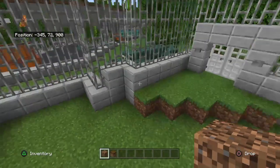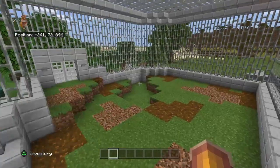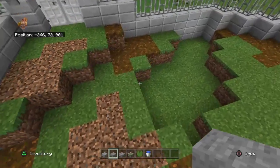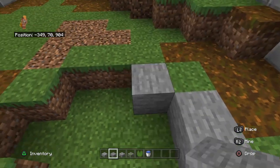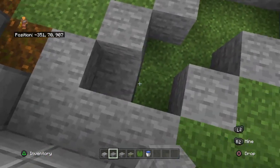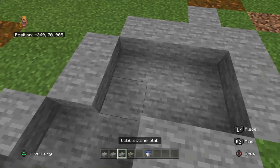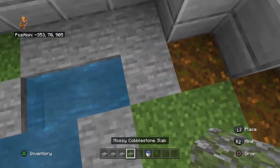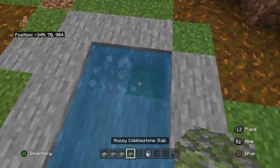First thing we need to do is start terraforming, and then I want to add in the water stuff. I'm going to make it slabs and start by outlining it with stone. Since these are here, I hope they don't drown — I know some things tend to drown in water because of how stupid they can be. I'm going to go ahead and add in the water and start changing up the blocks. I need a mix between moss cobblestone, cobblestone, and some andesite just to get that little mix in there.